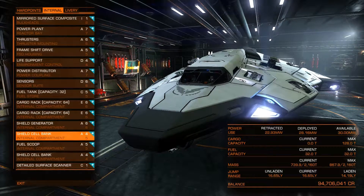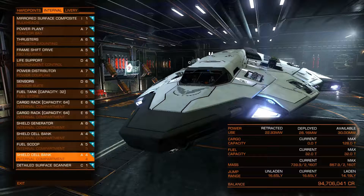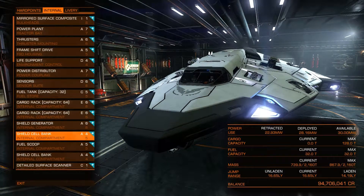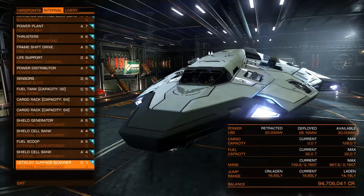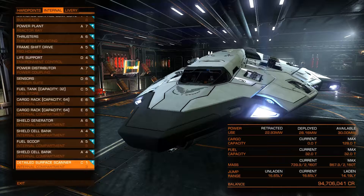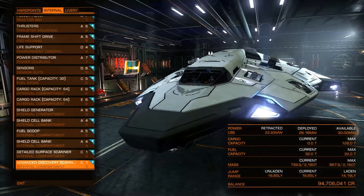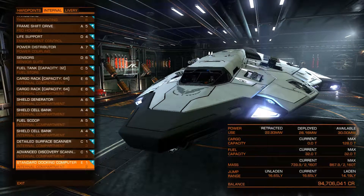A6 shield. Now this is where I did change — I put an A4 instead of an A5. I might put one A5 and one A4 and see how they work. Fuel scoop is A5 and there's an A4 there. We also have a detailed surface scanner, advanced discovery scanner, and the standard docking computer.